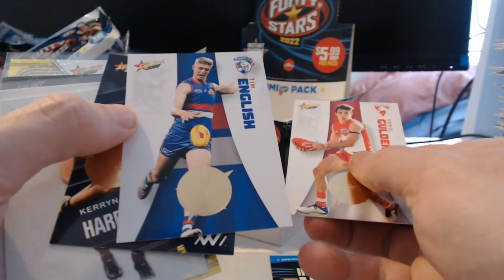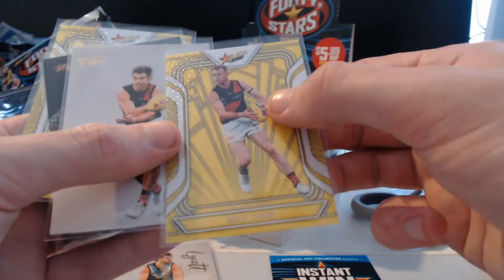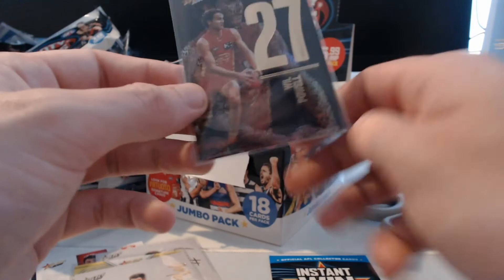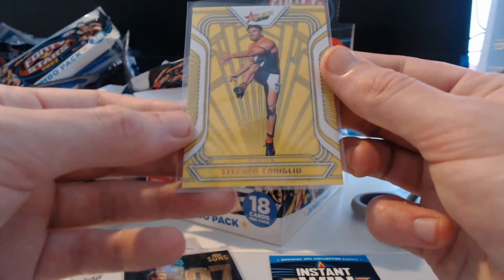We got a lot of nice inserts. Scotty Lysette — one of two Blank Canvases, numbered 246. Nick Hind, numbered 48 — our second Fractured. Our first Blank Canvas, Zach Merritt numbered 131. Our big Midnight pull — the Numbers Midnight card, 47 of 130. And our very first pack we managed to get the Stephen Canelio GWS Giants Fractured Acid Yellow, numbered 137. Overall the Jumbo box was a little bit underwhelming personally, but there's potential and you have to be very lucky.